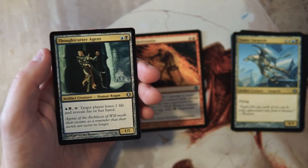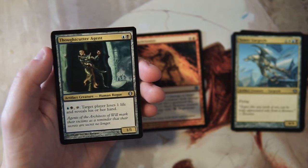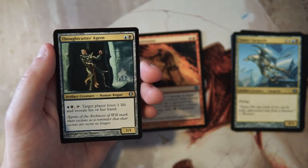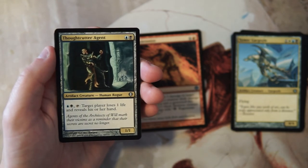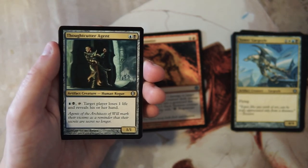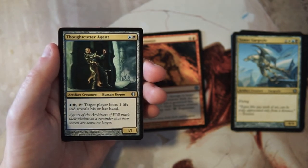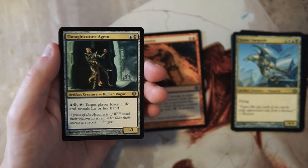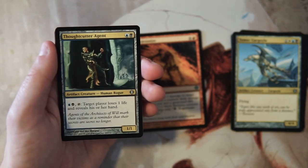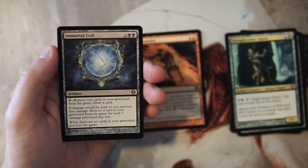Thought Cutter Agent is a 1/1 for blue and black. You can tap, pay a blue and a black, and target player loses one life and reveals their hand. Information is always good in Magic and I love it for that reason, plus it deals one damage as a little bonus. But I don't feel like this is a really useful card in limited — it's a little slow and you have to invest too much to get that information. I'd rather be doing something more proactive. It's not better than Skeletonize.